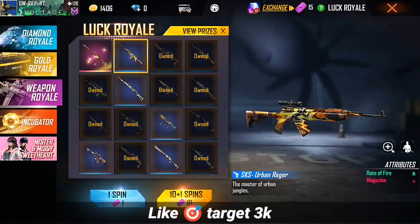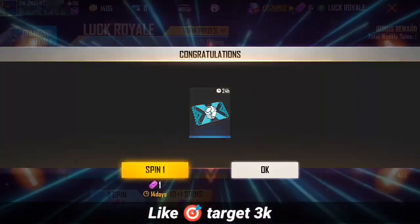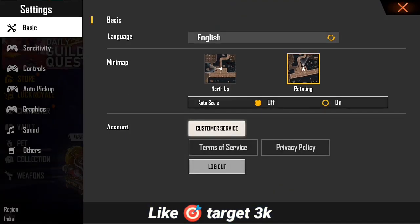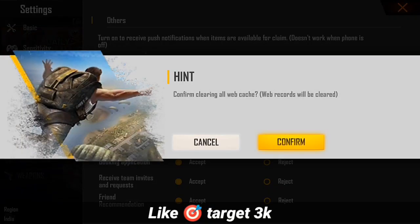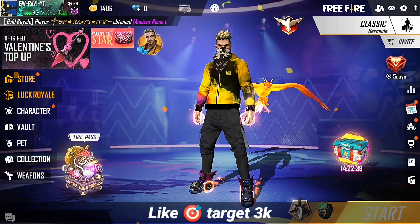So the first update is the diamond top-up. We have two types of leaks in the diamond top-up. We have the emote in the diamond top-up, and we have the blueprint. We also have the netherworld drops and the blueprint in the diamond top-up.